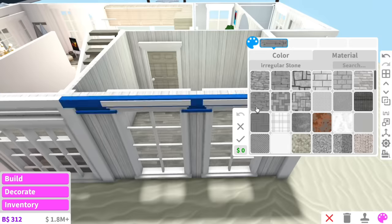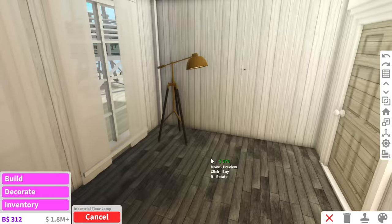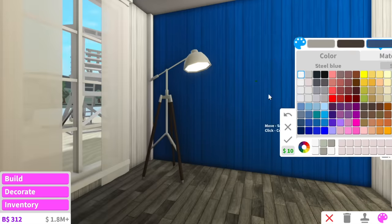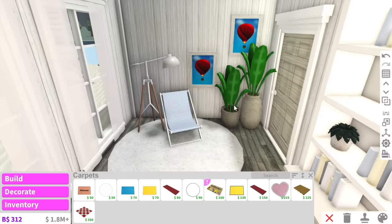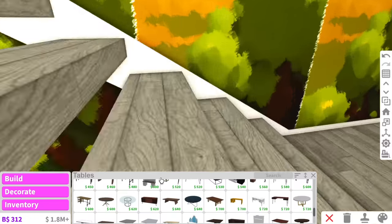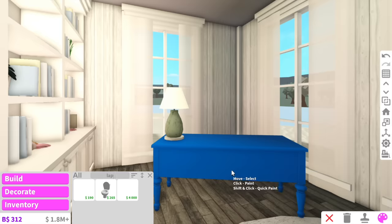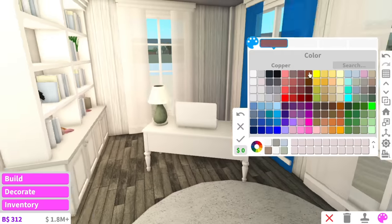Now we can move on to the office. For the office I think we'll use vertical planks, and I'm just going to copy the bookshelves from the front of the house. We can have a floor lamp in the corner — I actually ordered a floor lamp identical to this from IKEA a couple of days ago. There are going to be two sections to this office: one over here, and then over here is where I'll have my desk. I'm going to use this fancy desk and put it in the corner.